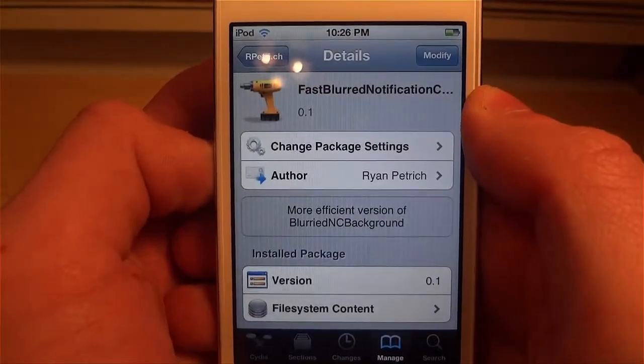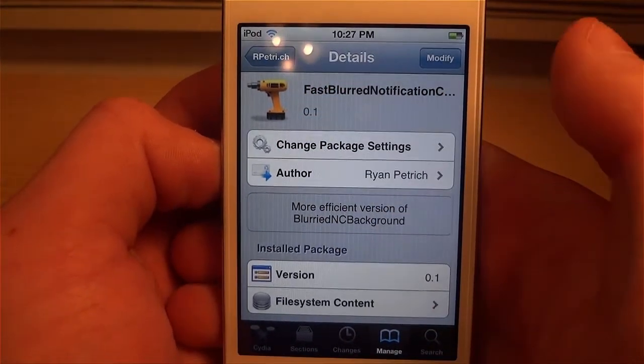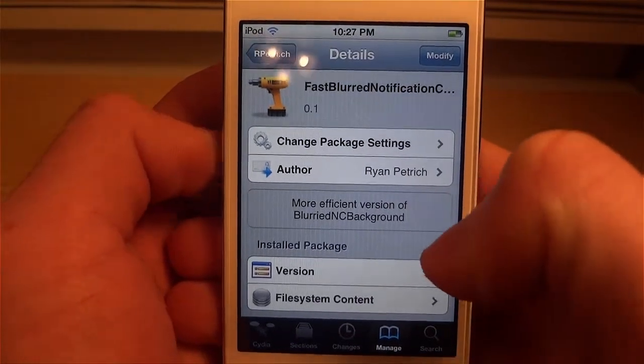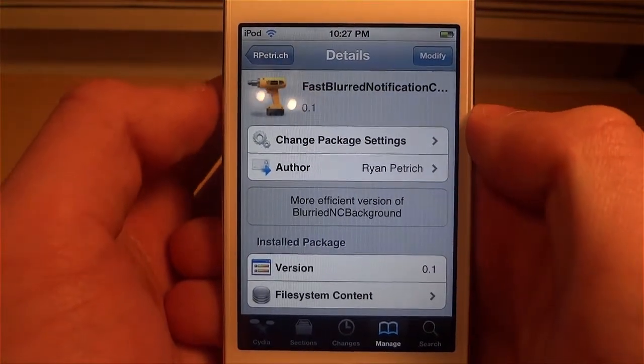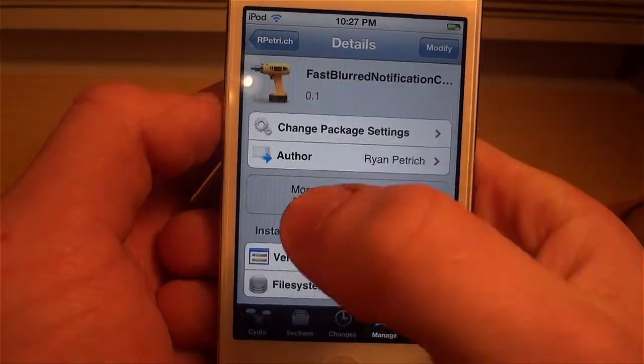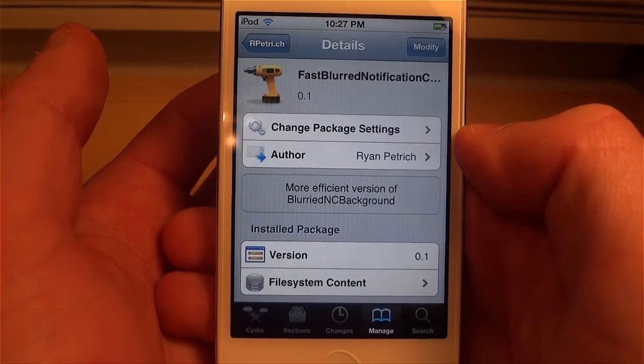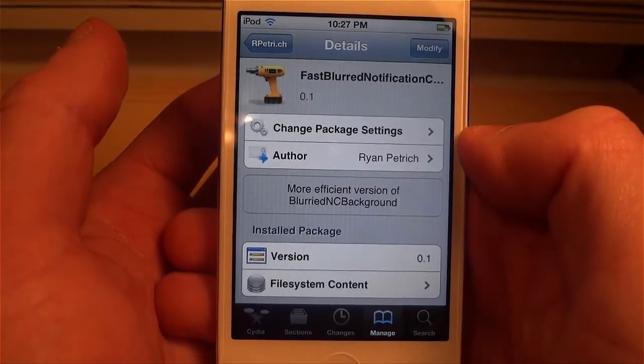This one is called Fast Blurred Notification Center, all one word, it is on version 0.1, and the author is Ryan Petrich. You may have seen a tweak like this before on the BigBoss or ModMyi repos called Blurred NC Background, but that was not that great of a version — it didn't really blur out the background as much or as fast.